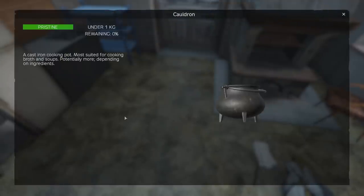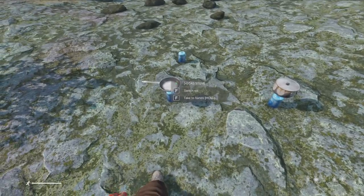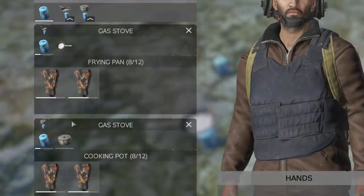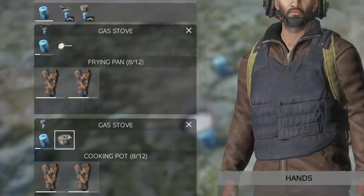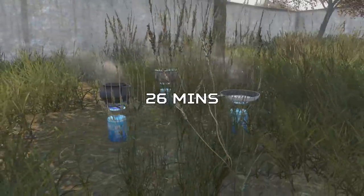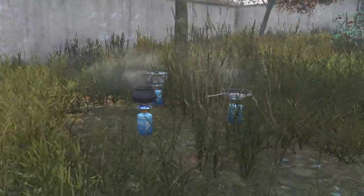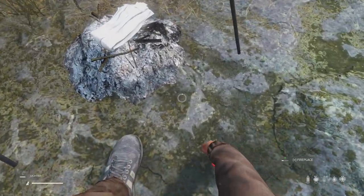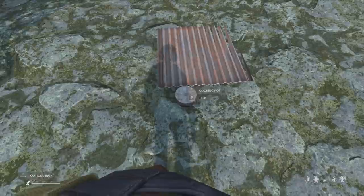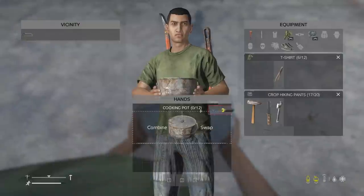The cooking pot, cauldron, and frying pan all have the exact same durability at 200, and all lose durability at the same speed as the tripod and cooking stand — 0.125 per second. This means all three last 26 minutes from pristine to ruined regardless of whether you're cooking or not. So if you attach any of these to a lit fireplace it will degrade at 0.125 durability per second, with no way to repair any of them — and I did double check this using every method I could imagine, even tools.